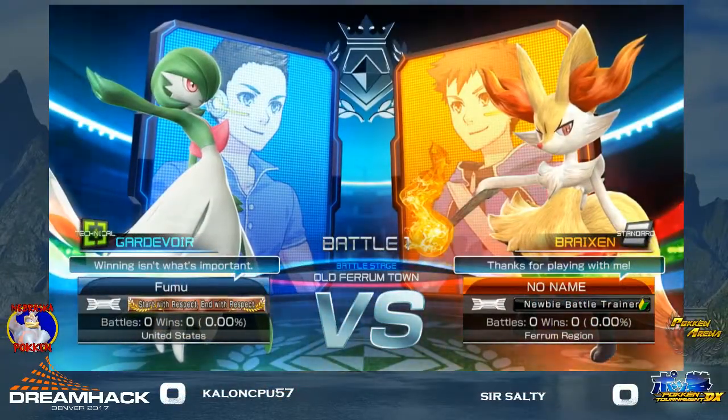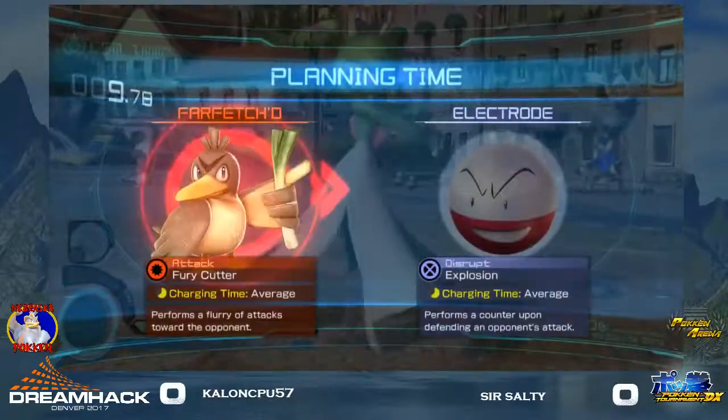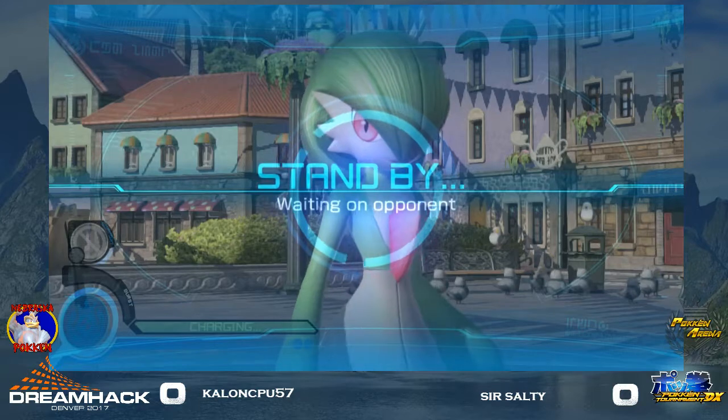So Kalon went Gardevoir like I wanted him to. I didn't see what support he picked, so I hoped he picked Farfetch'd, which really helps out in his matchup. And he did! Very smart, because Farfetch'd is really good against characters who can throw out projectiles — they can still get punished by it.